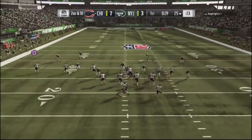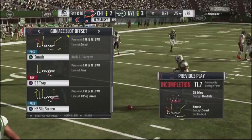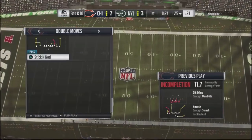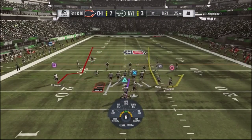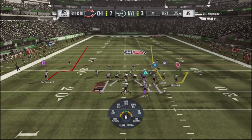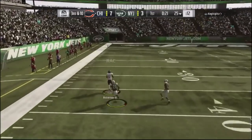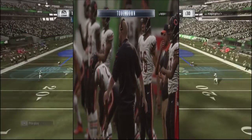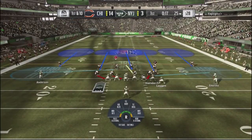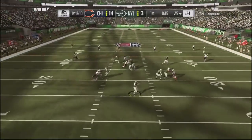This guy was using a lot of man blitzes. I almost threw into a spy right there, then noticed he ran another man blitz. So I jumped into a double move — sluggo — and watched the safety on the inside of Robinson. He drops down, not playing over the top coverage, so I pop Robinson by hitting the turbo and take him in for a one-play touchdown. When a guy runs a lot of man blitzes, it's easy to pop him for a one-play touchdown.